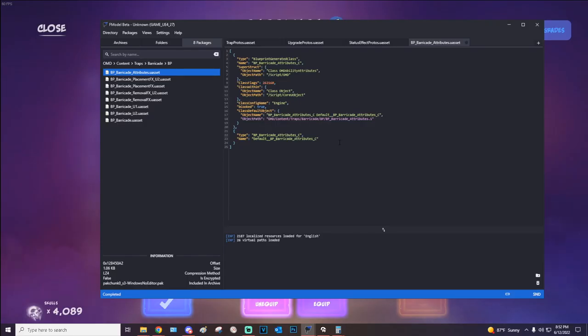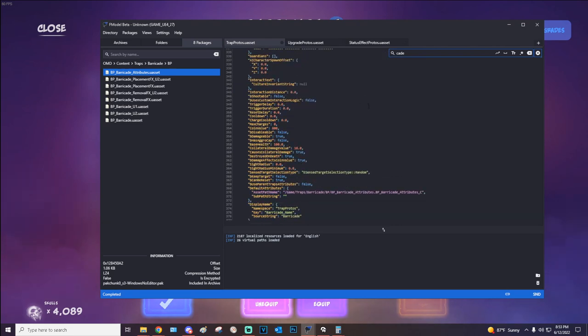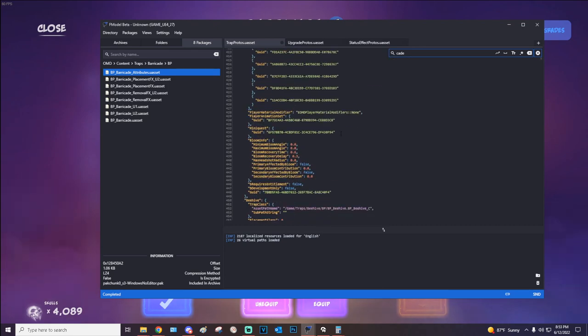Let's hop into the game files and take a look. In the attributes of the barricades there's nothing, but in the trap process we have a lot to unpack. It's passive, doesn't target anything, doesn't do any damage, no cooldowns. It costs 800 base price. It has a base health of 100, and the collateral damage value is 18 — I'm not sure exactly what that means, whether it's 18 flat damage or 18 percent of the full damage.